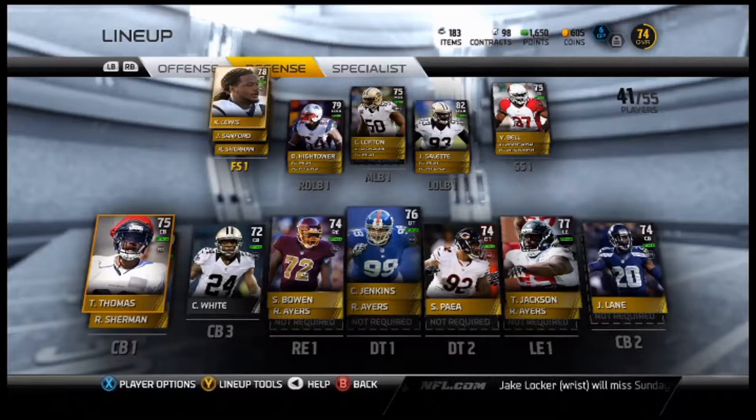Tony Dye, I don't know who that is. Lovey Smith — whatever. Darius Renaud, he's not good, but I have a better running back. Chip Kelly — ew. And we get an elite Derrick Johnson! Let's go! Derrick Johnson — what a way to start a pack opening!